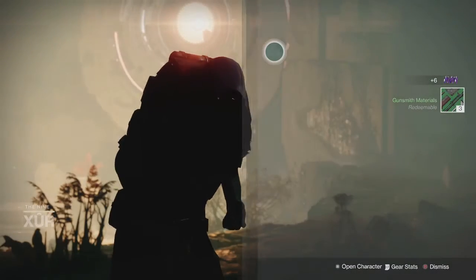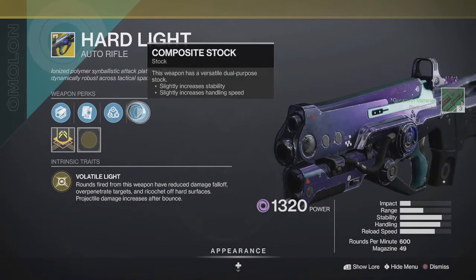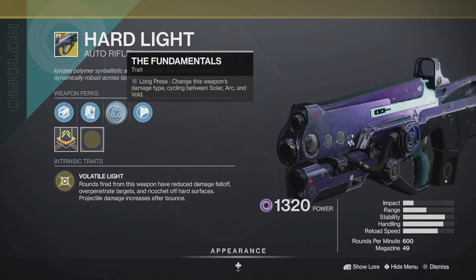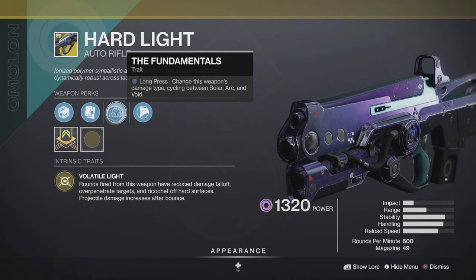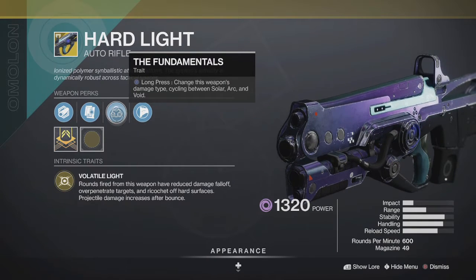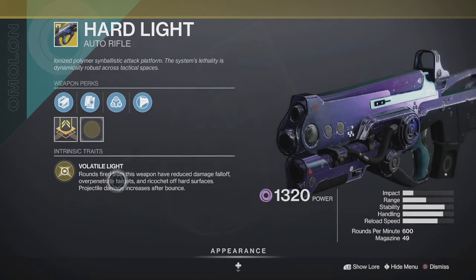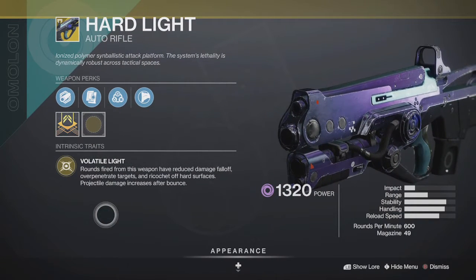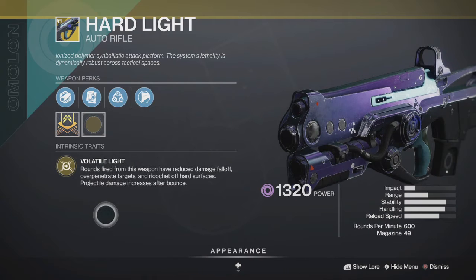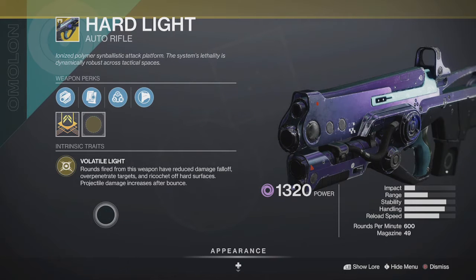Moving on, the exotic weapon this week is Hard Light. It comes with Composite Stock. The secondary exotic perk is called Fundamentals — long press your reload button to change the weapon's damage type, cycling between Solar, Arc, and Void. The main exotic perk is called Volatile Light: rounds fired have reduced damage falloff, over-penetrate targets, and ricochet off hard surfaces with increased projectile damage after bouncing.